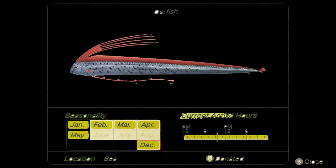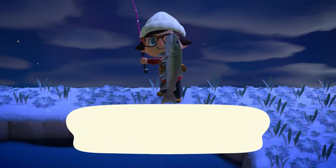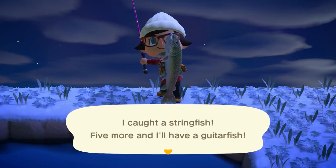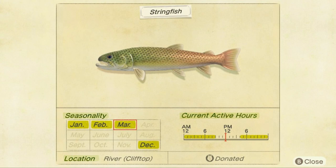If you find yourself having difficulty finding any of these fish, my one recommendation would be to save up on that fish bait. Spawn some fish in the location that they should be in and that should help you out quite a bit. That tip is especially useful for the string fish. This guy is available from 4 p.m. to 9 a.m., has a large shadow, and specifically spawns in cliff-top rivers — so any river that is above the first level of your island. This guy sells for 15,000 bells. It's a bit of a rare fish, so do save up on that bait as it's going to take you quite a while to find.